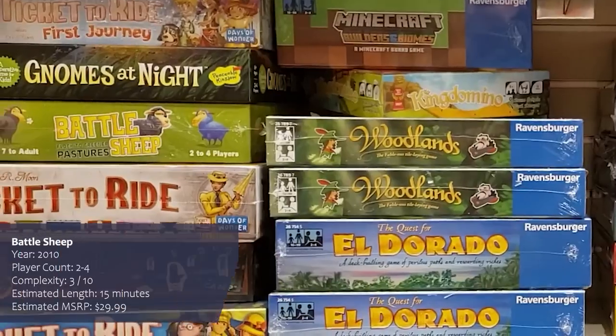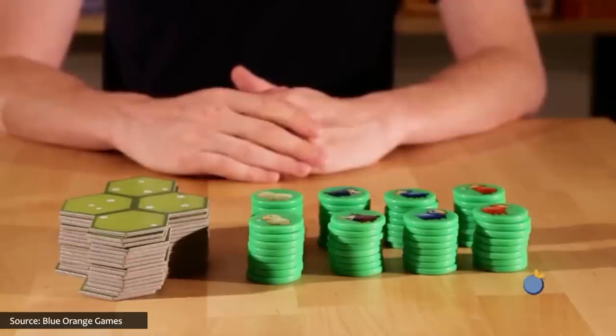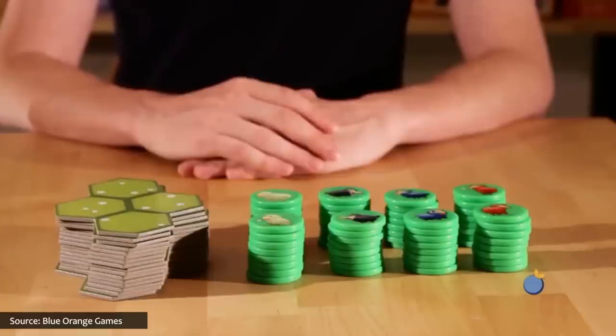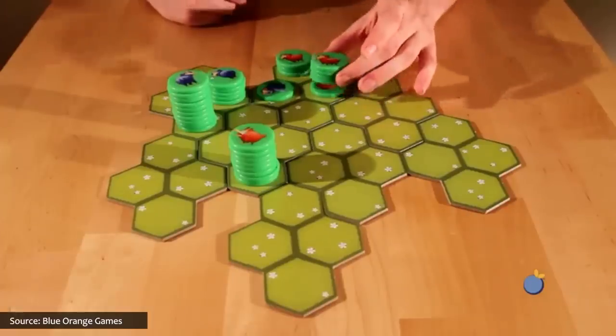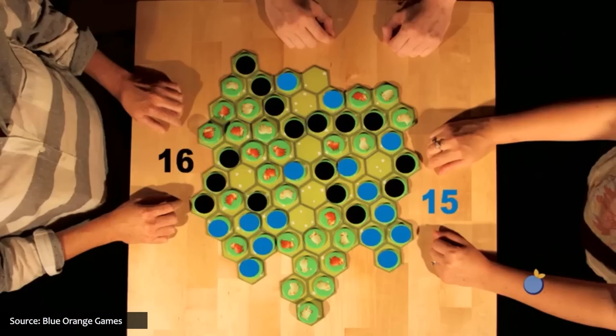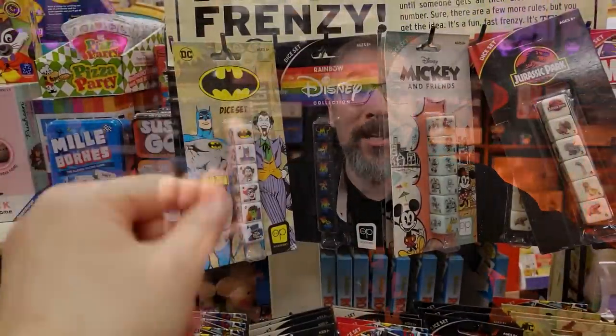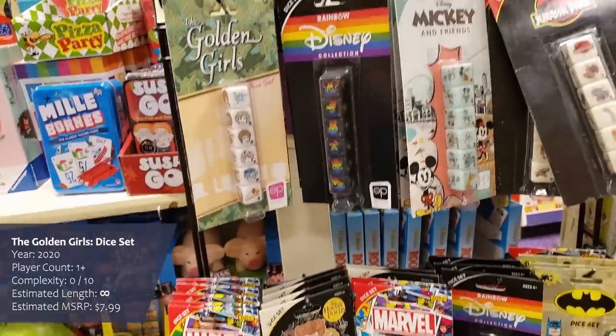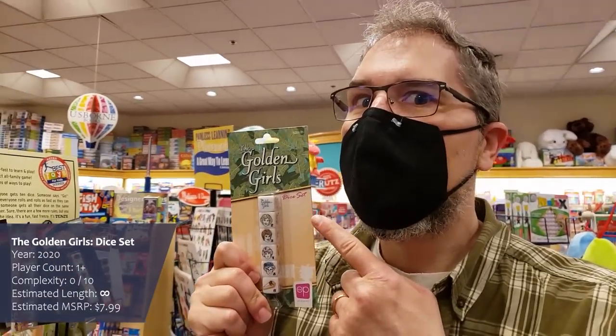And then there was Battlesheep, which I was really excited to see. It starts with a customizable map that players will divvy up as they spread their sheep across it. Each player starts with a stack of disks in their color and moves them in straight lines to claim sections of territory. It is a terrific game that was a staple in our family when my daughter was younger. But even the excitement of seeing Battlesheep on the shelf could not compare to the absolute thrill of discovering a set of Golden Girls themed dice — truly, this discovery has restored some of my faith in mankind.